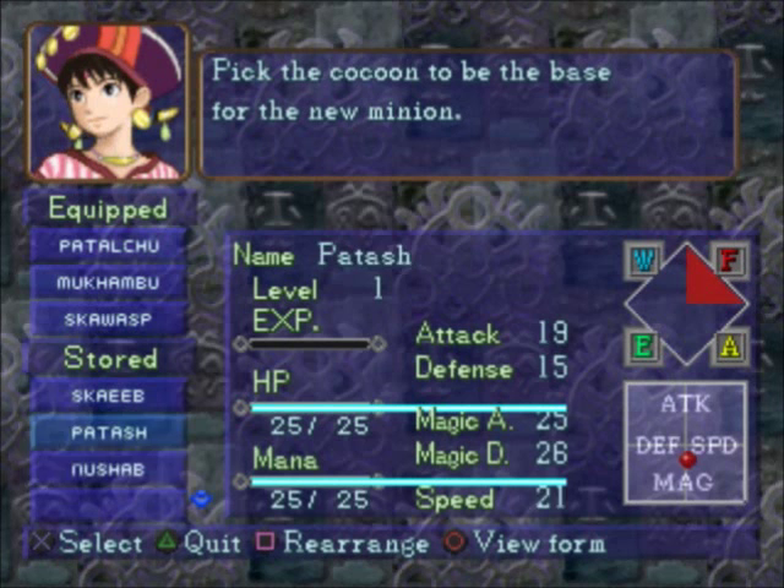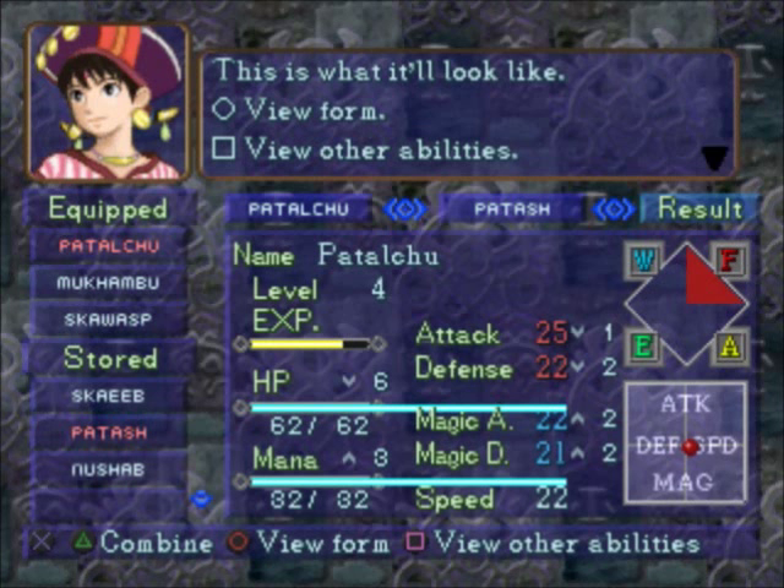Hello everyone, it's Steamboy27. Let's combine some things, like this Patash. Let's combine our Paddle of Chew with this Patash. We'll get a little bit more magic, a little less defense, a little less HP, and a little more mana. I'd say it's worth it.